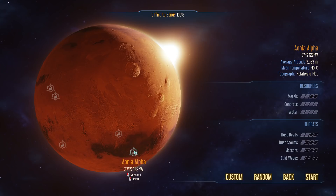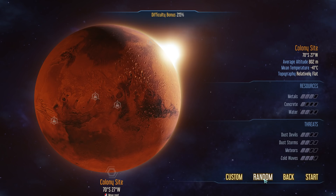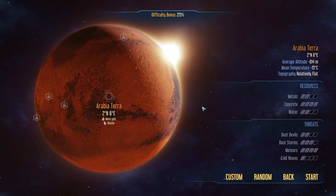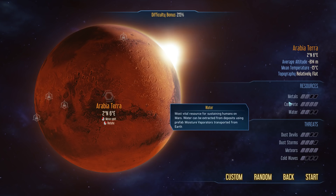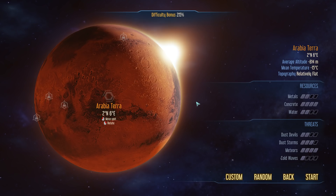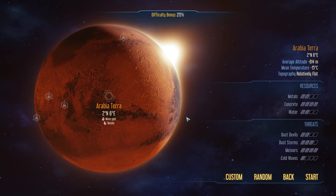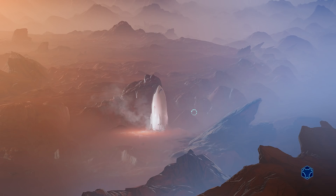I think this one is too resource poor. It'd be nice to get something with a lot of meteors — we don't need a ton of concrete. This is going to be a really difficult start. The fact that it's got a lot of concrete honestly doesn't matter that much. Being low on water and metals is going to hurt a fair bit. While we don't really have to worry about cold waves, we do have meteors, dust storms, and dust devils. Prepare yourselves for a failed colony — this game is not easy. It's easy to play step by step, and then everyone's dead. But hey, what could possibly go wrong?